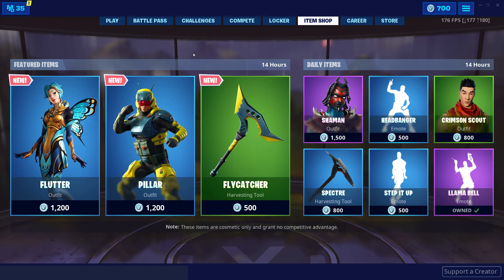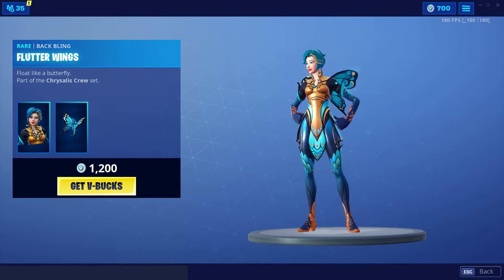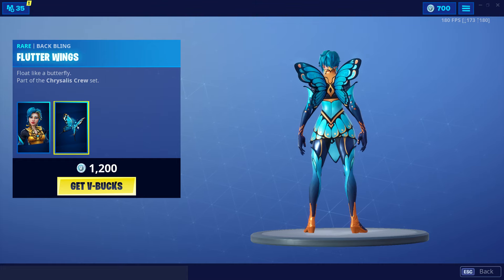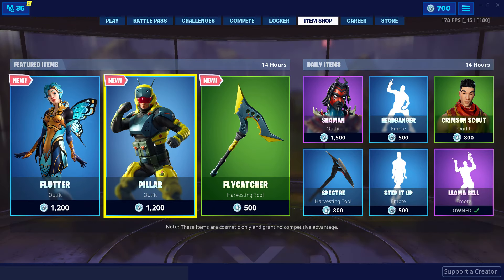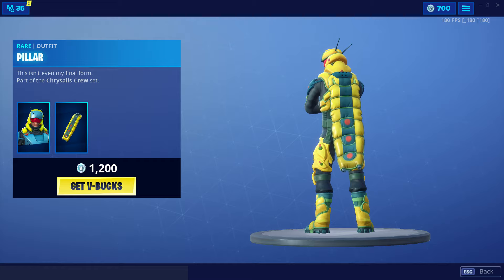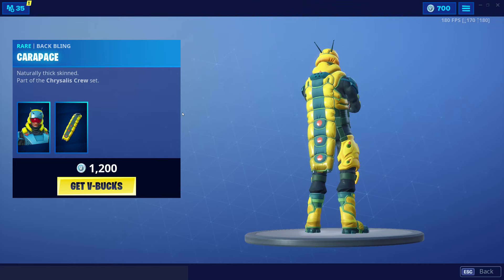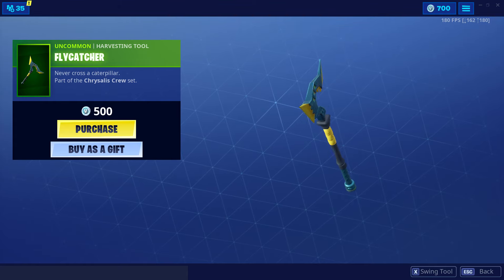New skins in the item shop — what we got? We've got Flutter. It's the first I've seen of this, it's like a butterfly. Loads of people are gonna be loving these wings. This one looks better — a little caterpillar man, what the hell! Look at the back — like a little sleeping bag on the back, even though it's supposed to be something to do with the caterpillar. Pretty cool. I don't know where they get their ideas from, but that looks pretty sick.